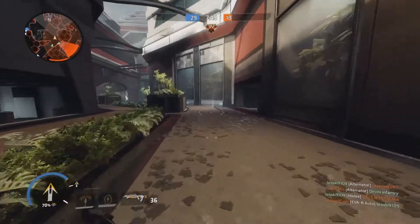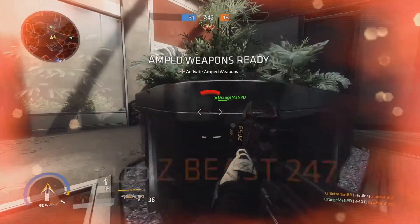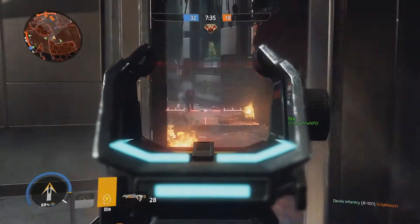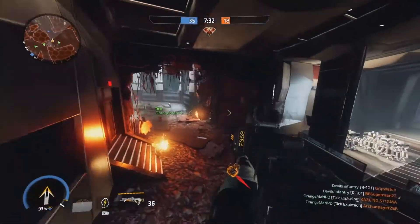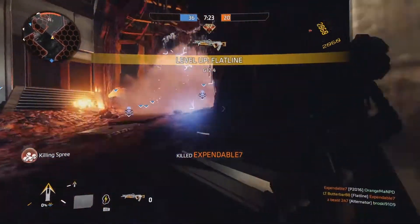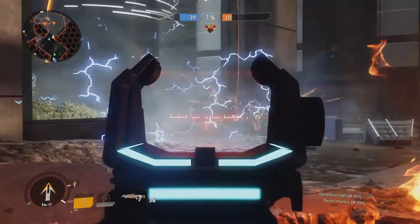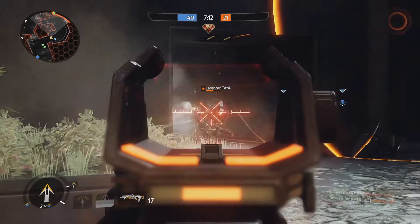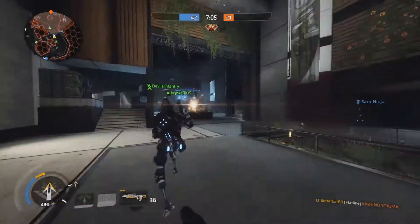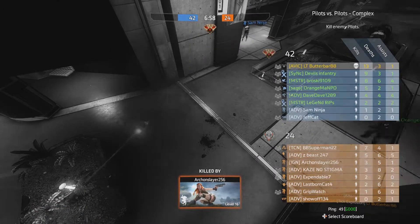I try to use this ability as often as I possibly can because I see Pulse more as a team ability. Throughout any game I play — whether this or Battlefield — I always take the team into consideration. We're all fighting as one to win. Whenever I use cloak, I'm trying to get behind enemy lines to disorient the enemy, and I'm using that ability to hold a position while my teammates flank.